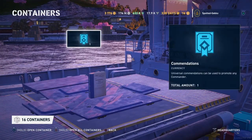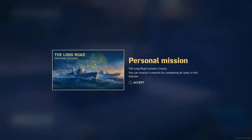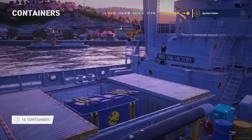What's that - a commendation? That's all fine and dandy, but oh here we go, got a ship personal mission! Let's see - Long Road contains three tasks, nice to have. What ship is it? We got the tier three Clasher. I really want the tier six though, that's what I want.